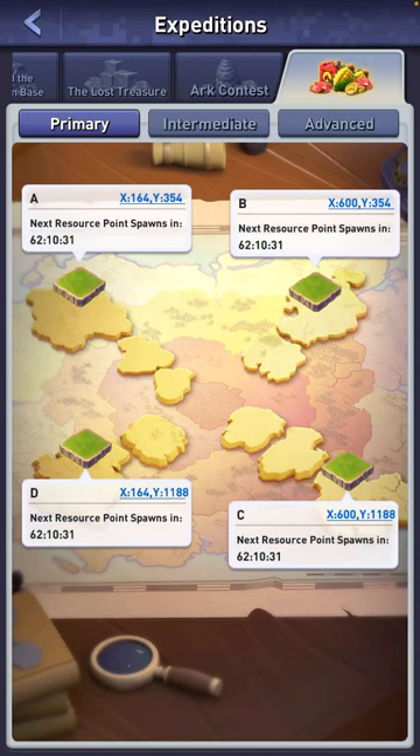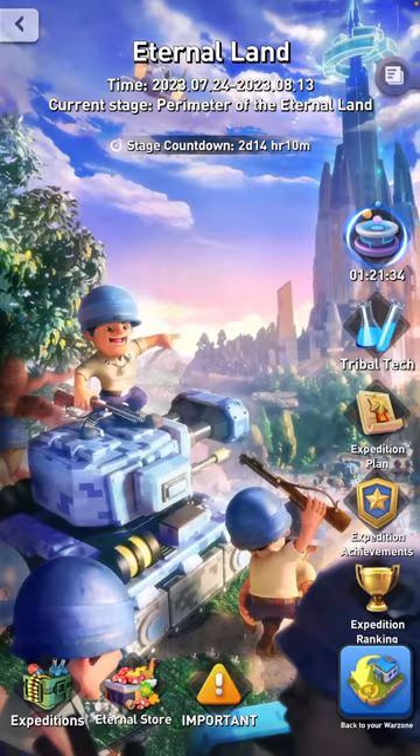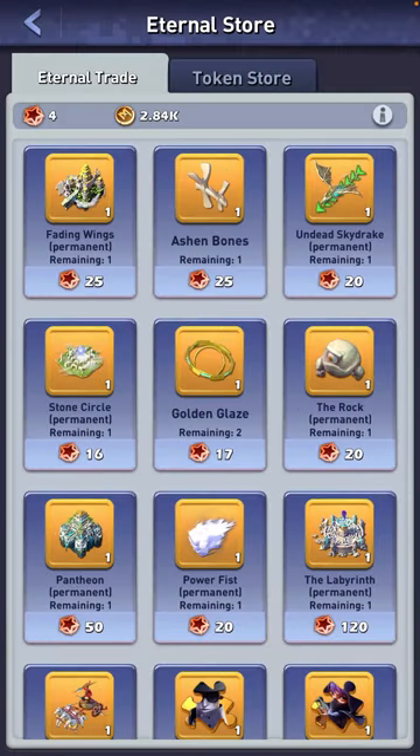Special resource areas are also part of your achievements — they open up for about 12 hours and you just farm in those areas. They have higher storage of food and oil, and you can also find gem mines in there.